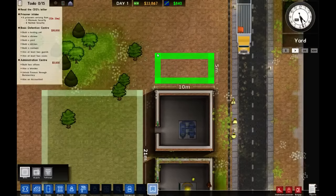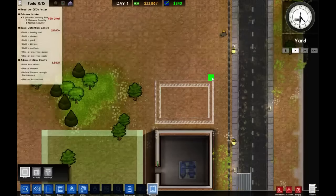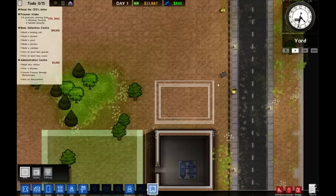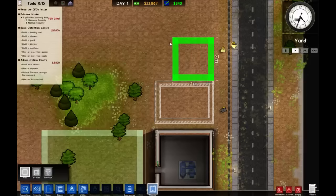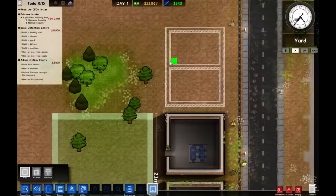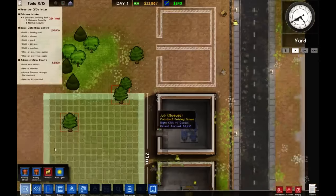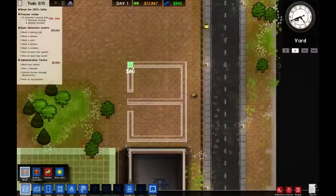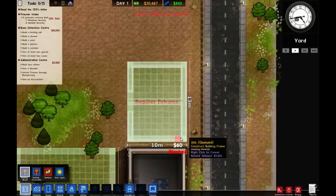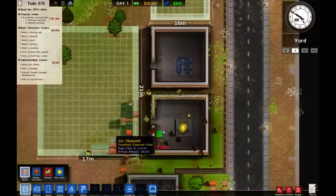We've got an internal space of five — a whole load of space there. If we double that — about six — cut this wall out, boom: a double office. That's all we need to make this work. It's brick because it's for staff — staff are nice people, we want them to have lovely areas. Oh no, the water isn't getting any power; the only place that hasn't been powered is in there.